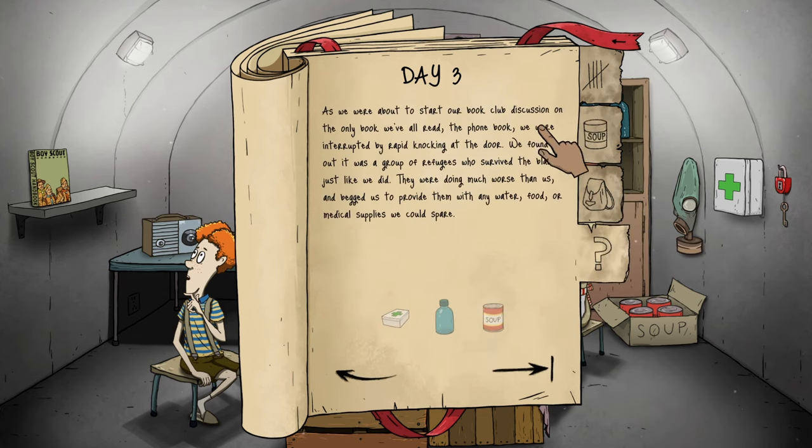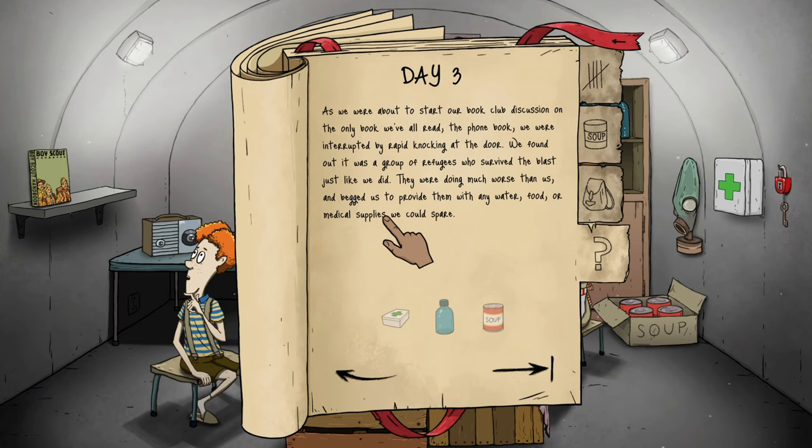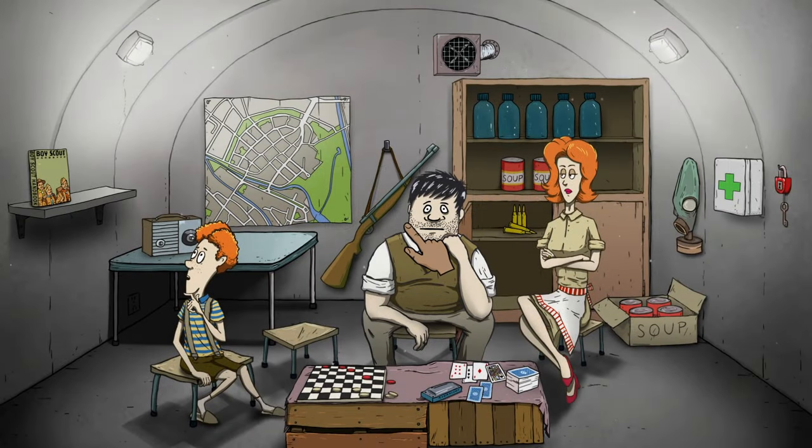As we were about to start our book club discussion on the only book we'd all read — the phone book — we were interrupted by rapid knocking at the door. It was a group of refugees who survived the blast, outside in the radioactive fallout, doing much worse than us. They begged us for water, food, or medical supplies. Well, they're not taking our meds — I think we'll give them one water bottle. This will probably come back to help us.